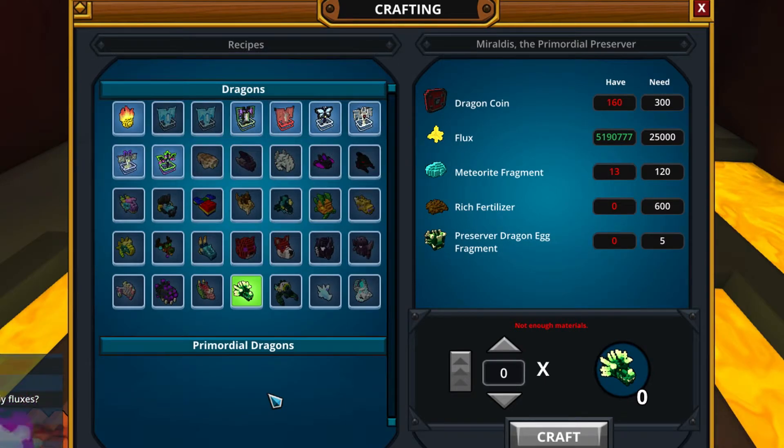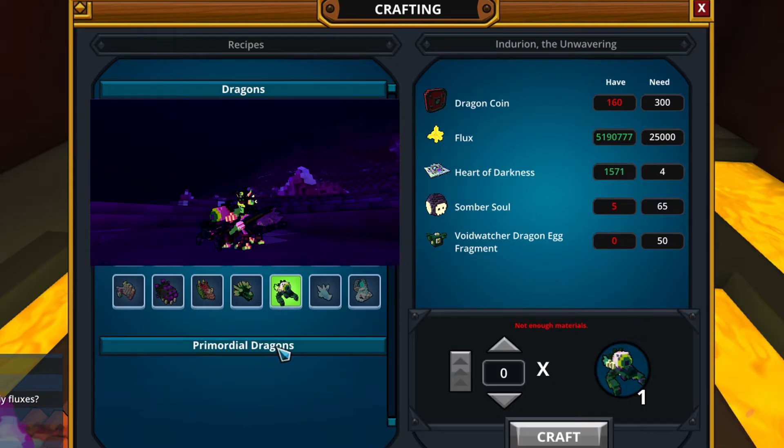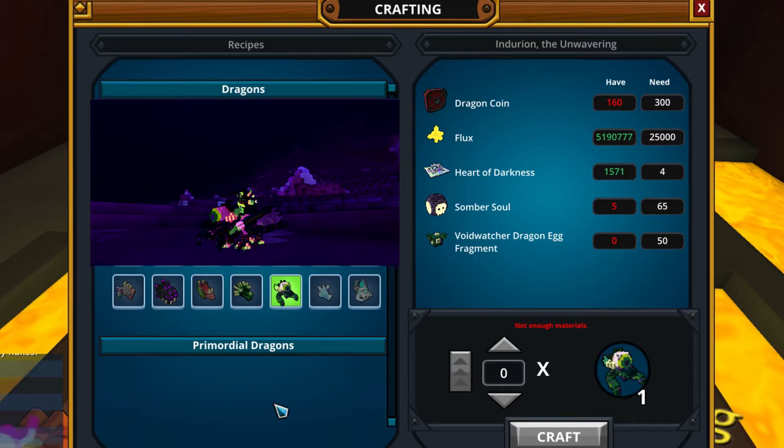Moving on to this eye dragon, Enduring the Unwavering, which needs many dragon egg fragments — 50 of them — but you can get them from shadow caches. I have saved 1,000 shadow caches to open when the update comes, so we will see how many fragments you get. If you have any shadow caches, don't sell them and don't open them — wait for the Eclipse.